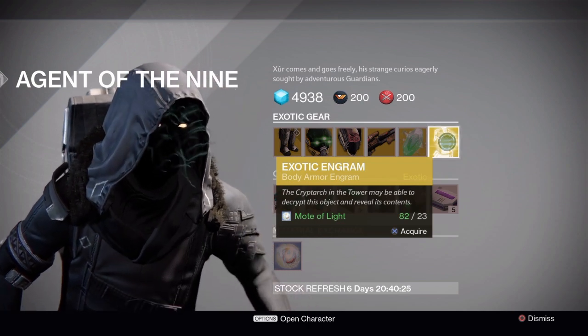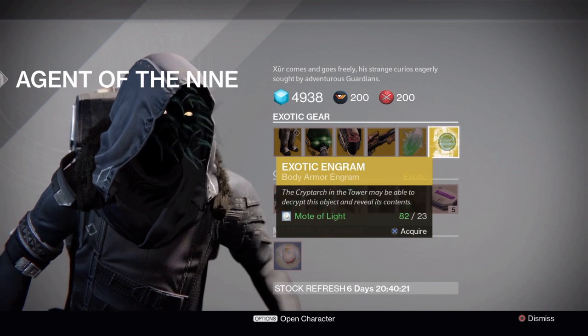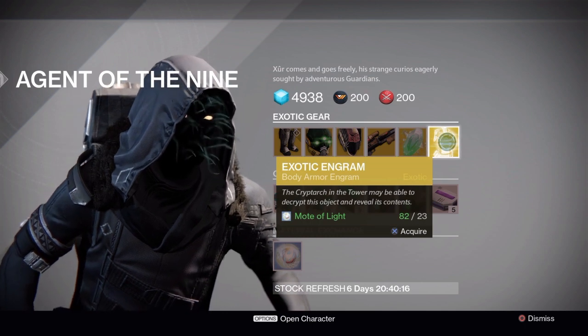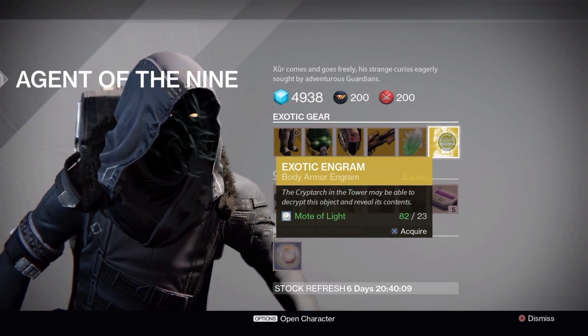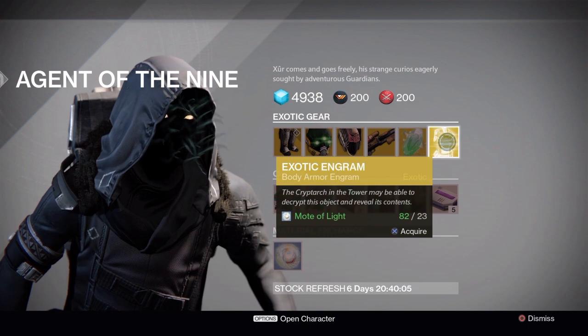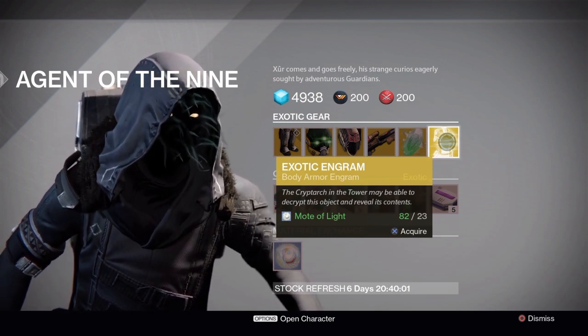The exotic engram this week is a chest piece. I would say if you're looking for certain items, this is the way to go — especially if you're a warlock looking for the new Purifier Robes. Grab some of these until you get them. I've already gotten all the exotic chest pieces, so I don't need to anymore. Last time he sold chests I went and got the Purifier Robes.